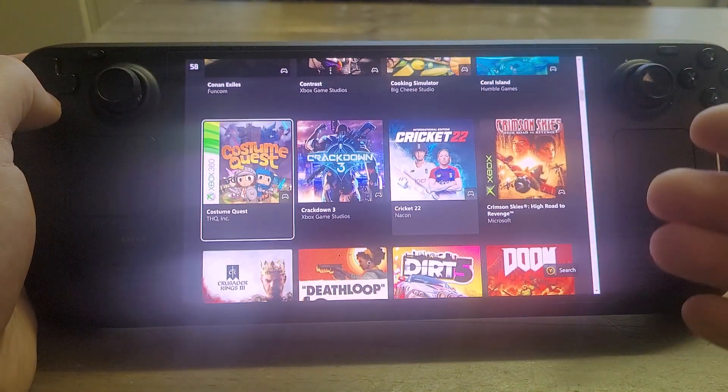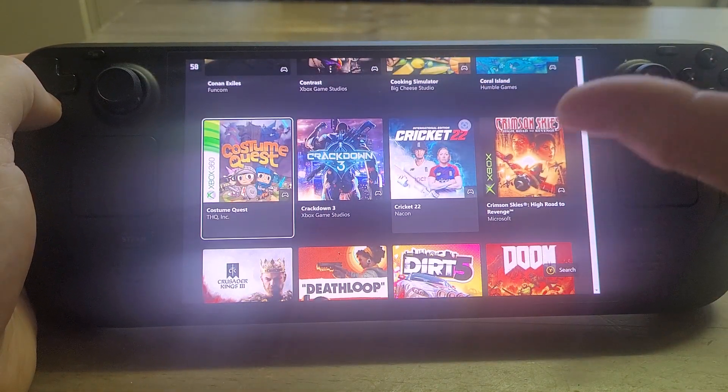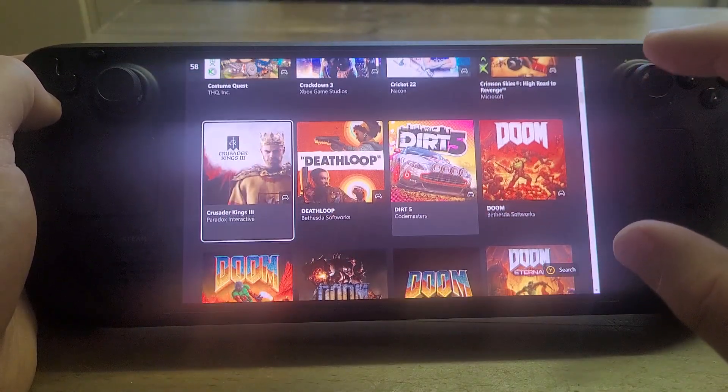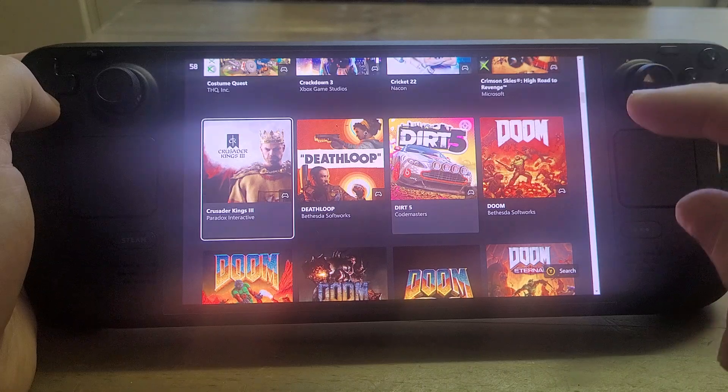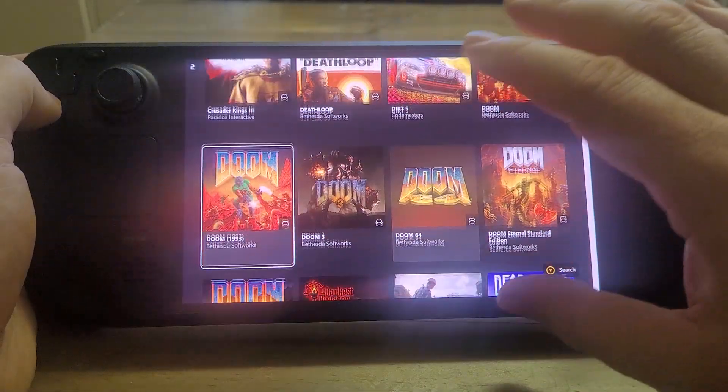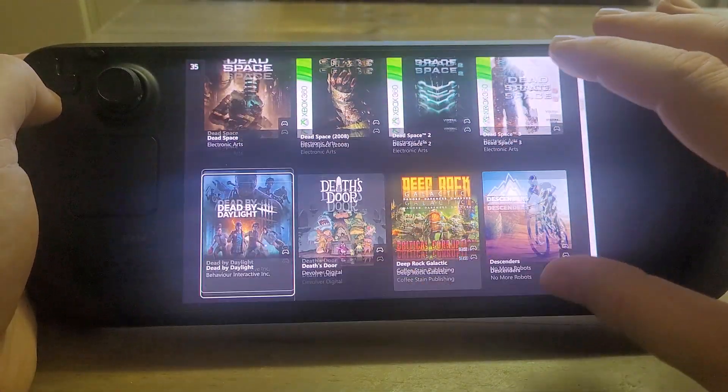Sometimes with very popular titles, the queue to start playing them on cloud gaming can be a bit longer. But the idea of it was always that not only do you use cloud gaming on something like Steam Deck or a tablet or a phone, but you could also use it on your console or your PC — so you could play a game while it was still downloading. So 398 games available on cloud, which is pretty good.